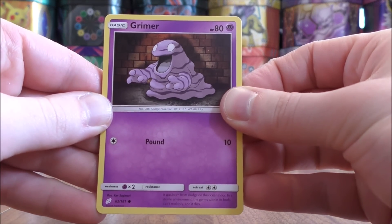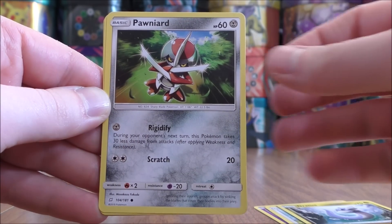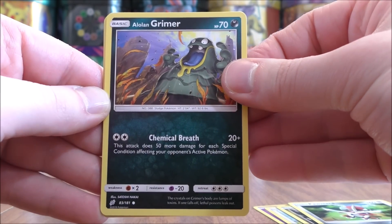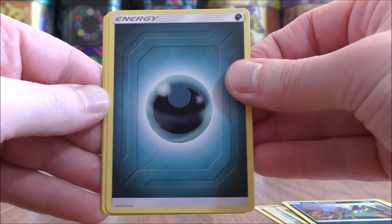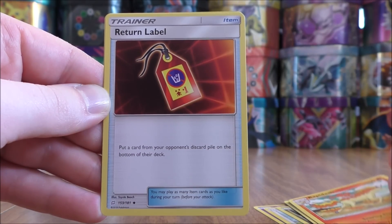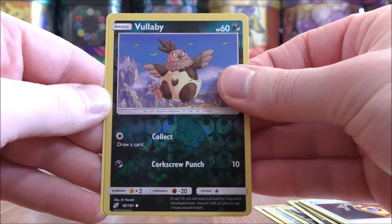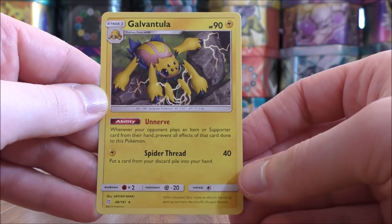Grimer starts the second pack, then Pidgey, Dratini, Pawniard, Alolan Grimer, Darkness Type Energy, Kakuna, Rapidash. Reverse holo is a Vullaby, just a common. And the final card would be a Galvantula.